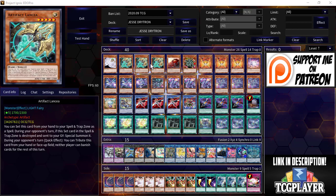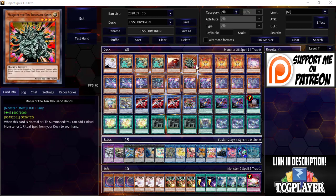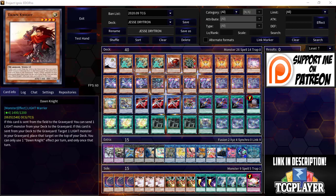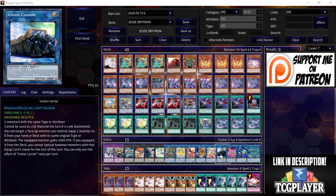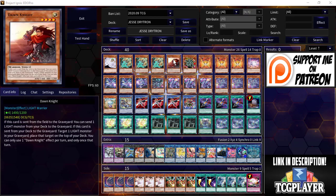We haven't even gotten to the Dry-tron part yet, but being able to main deck Lancea speaks miles to the potential of this deck. Next we have Dawn Knight — the card he was equipping with the Union Carrier in the extra deck. If Dawn Knight is sent from the field to the graveyard, you can send a light monster from your deck to the graveyard, which helps you get into combos.